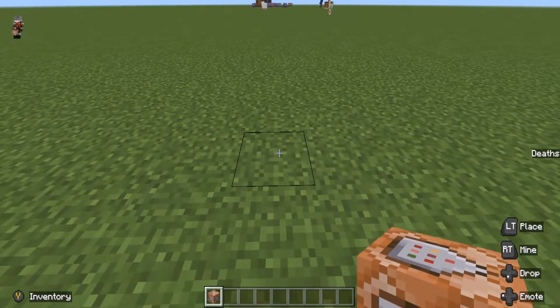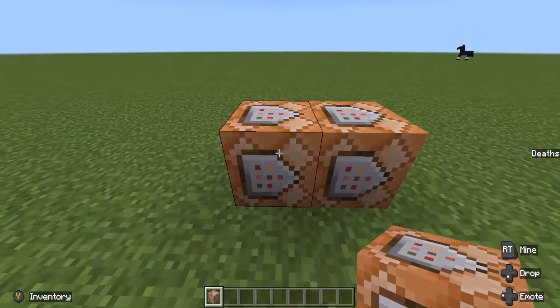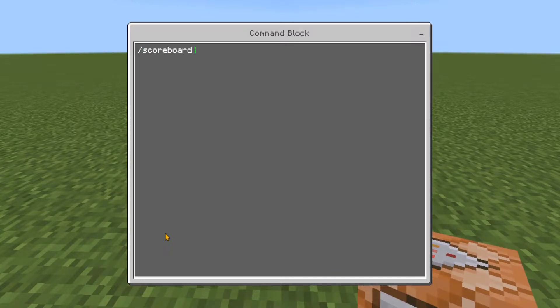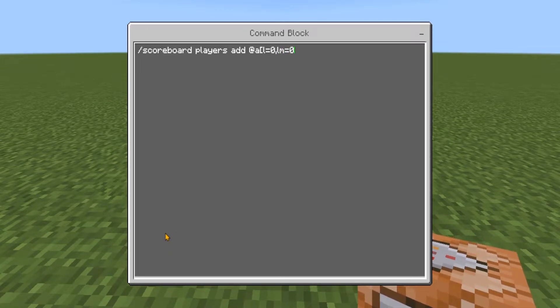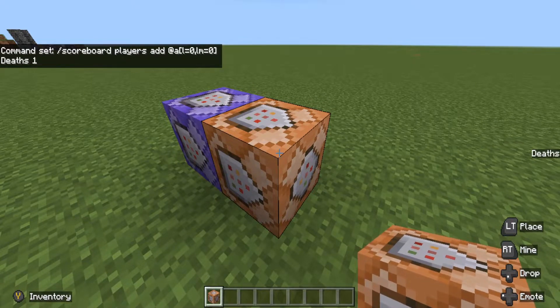The first thing we need to do is set two command blocks down going into each other. The back one is facing into the front one. In this back one, set it to repeat, unconditional, always active, and type: /scoreboard players add @a[l=0,lm=0] deaths 1. This means l=0 is level equals zero and lm is max level equals zero. Basically, any time a player hits zero XP they will get a death point.